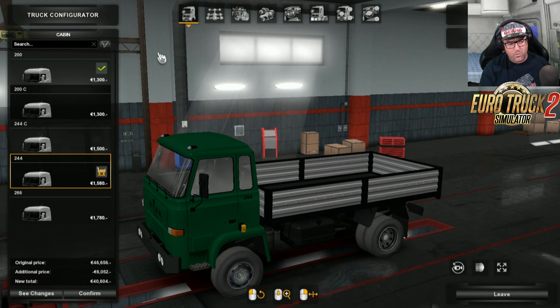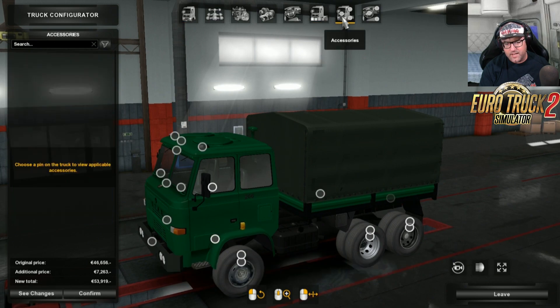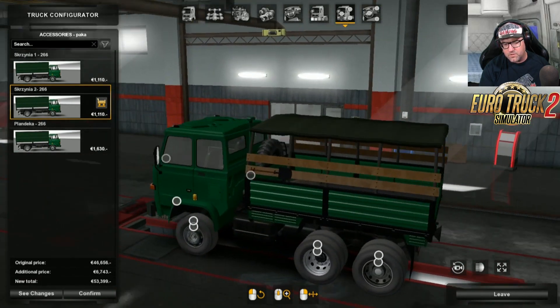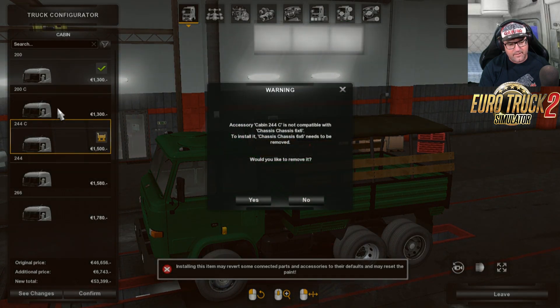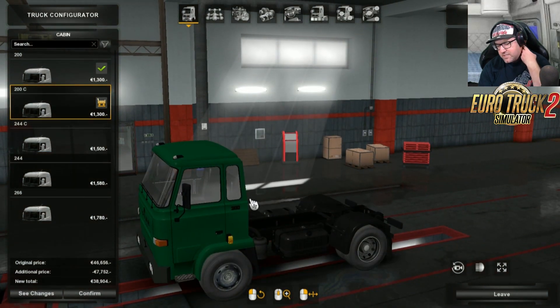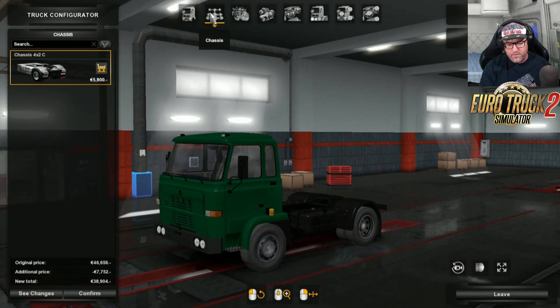There's another one there that sort of looks like a military type one that you can drive along with. But today we're actually going to be having a look at just this one here - just to give you an idea of what you can do with this truck. The configuration here with the chassis is the 4x2C.